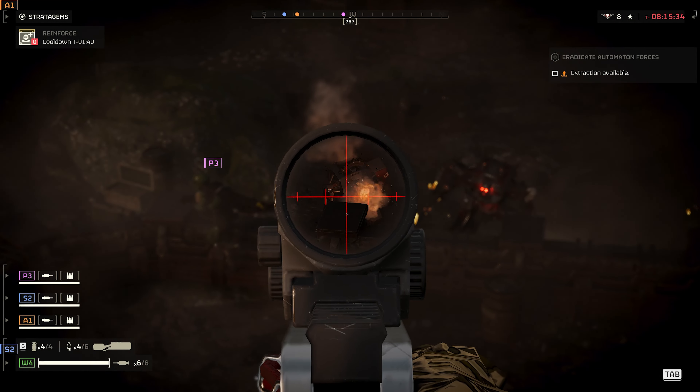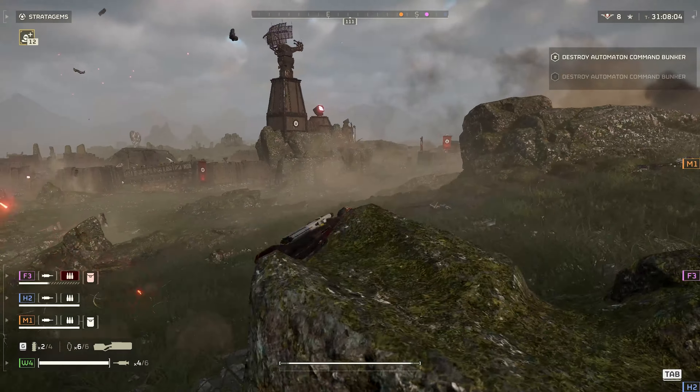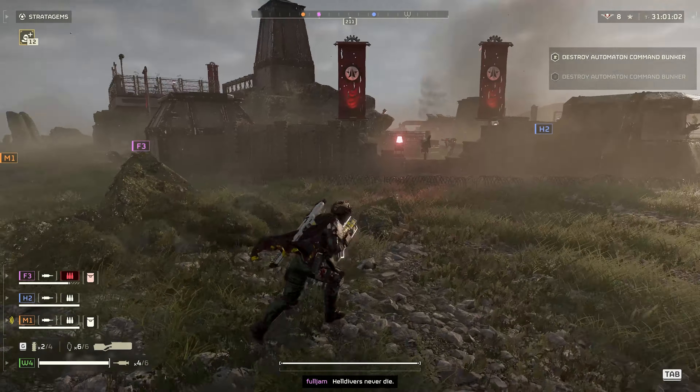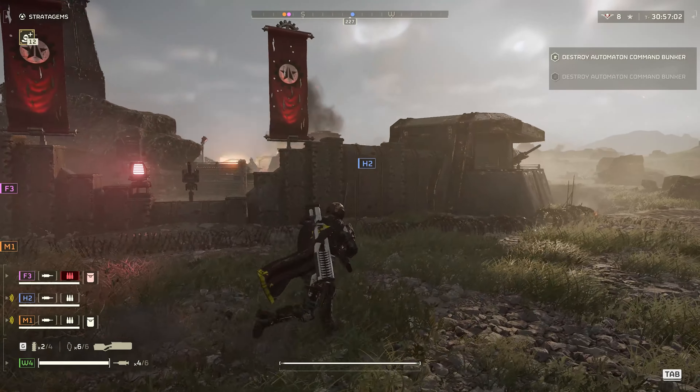If you are having difficulty acquiring Managed Democracy with this tool, don't worry at all Helldivers, I'm here for you. The Warbond is 1000 super credits — that's $9.99. If you have saved those credits while doing the missions, it shouldn't be too difficult to unlock it.